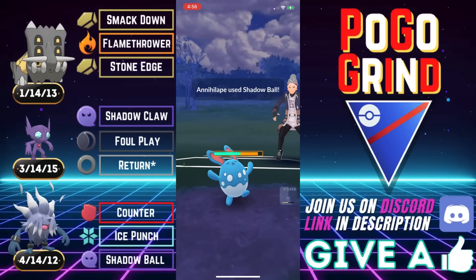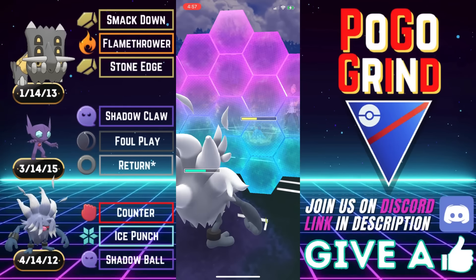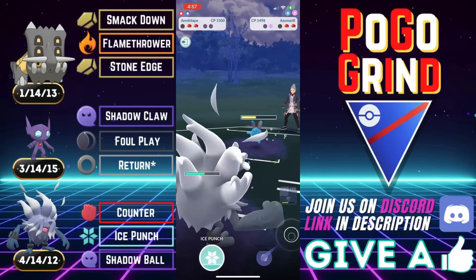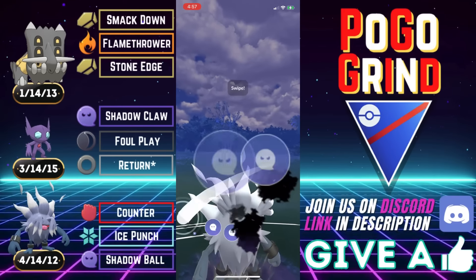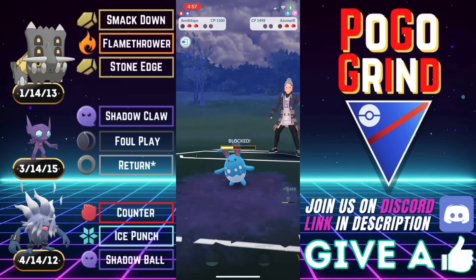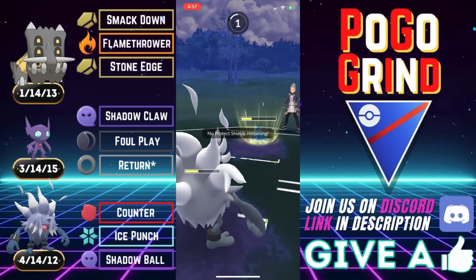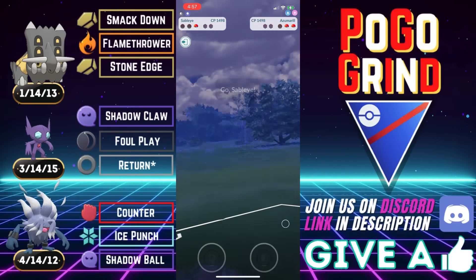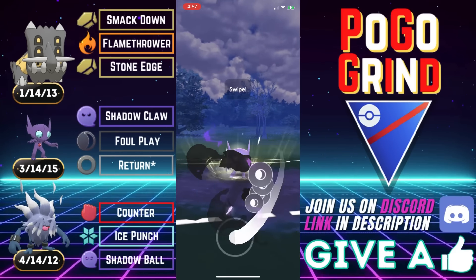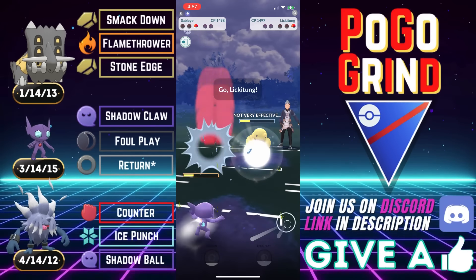We go for the Shadow Ball. It would be far too risky at this health range to bait with an Ice Punch. They let that go — they do survive. I want to pressure that final shield, so we shield up whatever they throw. It is the super effective Play Rough, and we look to grab that final shield with the Shadow Ball. They can't really afford to over-farm by too much here, and the resisted Counters are adding up. They decide to throw, and that is absolutely fine. I'm going to put the hope and faith on Sableye.